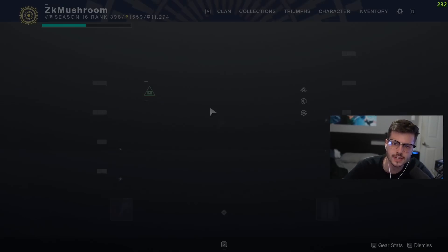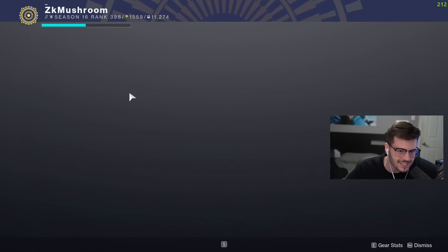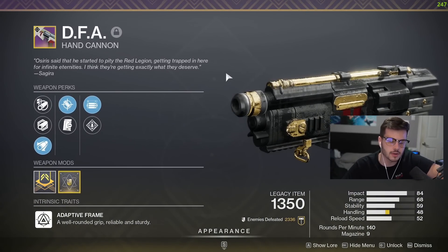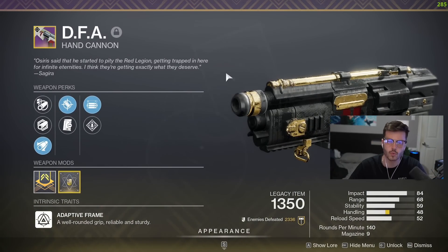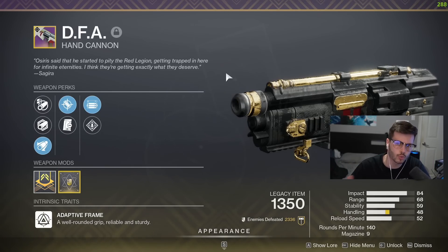What's going on YouTube — in today's video we are taking a look at a returning hand cannon next season. It's called the DFA. It's going to be obtainable from Nightfall and Grandmaster Nightfalls next season. I have the gun already — it's basically an old weapon you could obtain from a Nightfall.